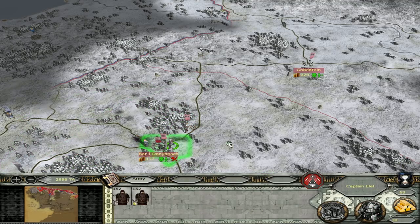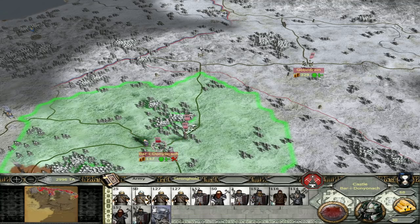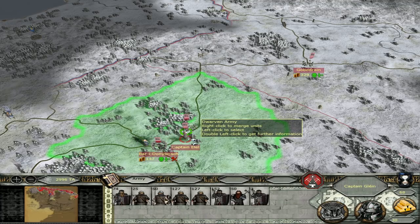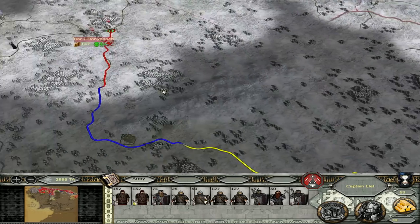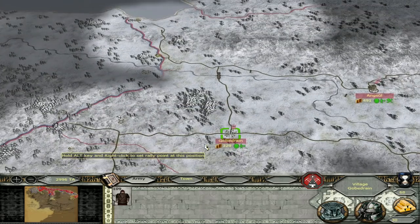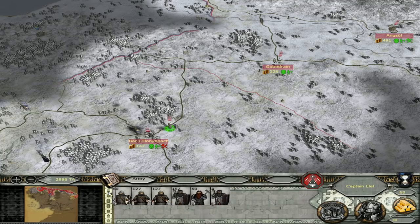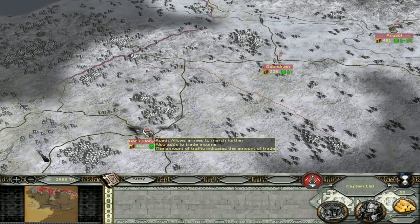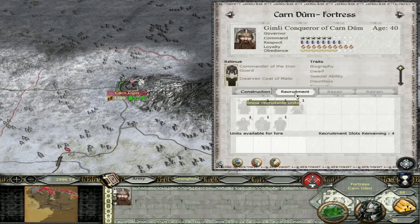We're probably going to send him today and he probably needs some troops at this point. We're just going to send these guys away as well - they'll head all the way over to Dain. Should we just disband them? Yeah, this is just way too long. I'm probably just going to disband them for the money to be honest, since this border is no longer threatened. That's a lot of money right there - like 4,000 I think. We need to get Gimli out of this place now, but we can finally start recruiting some interesting units here.